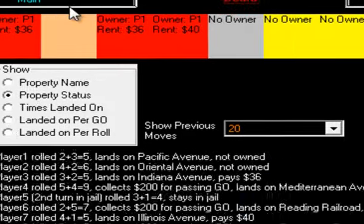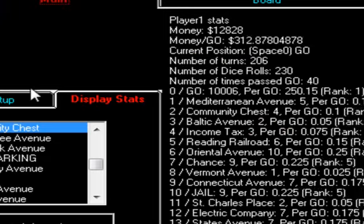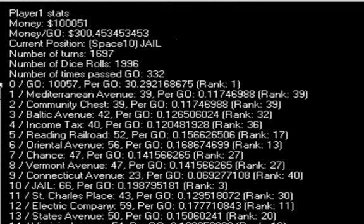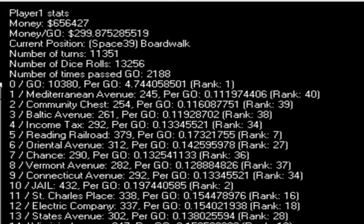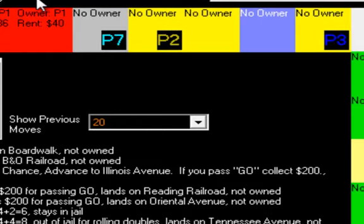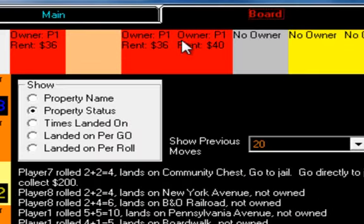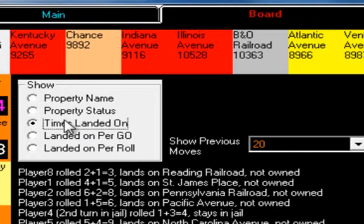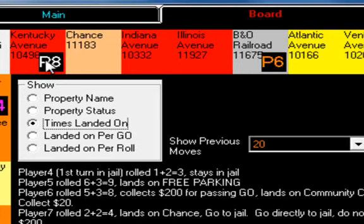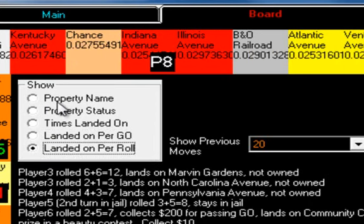So this is where we left off. I'm making this go a lot faster — that's why the tokens are flickering all over the place. The more simulations you run, the more meaningful the numbers. I gave player one ownership of these three red properties. There are also other statistics you can look at, like how many times each property has been landed on by all the players, how many times it's landed on per go, and per roll for all the players.